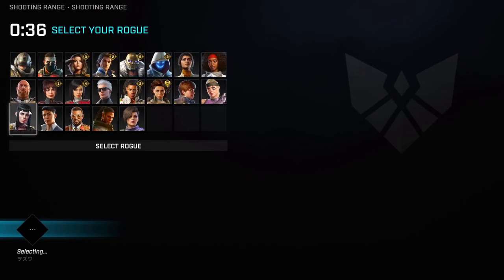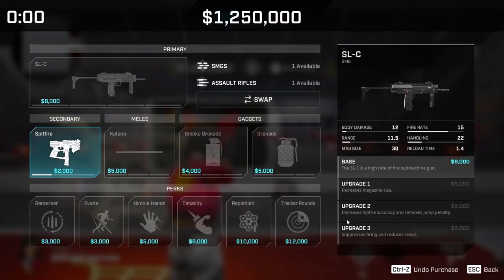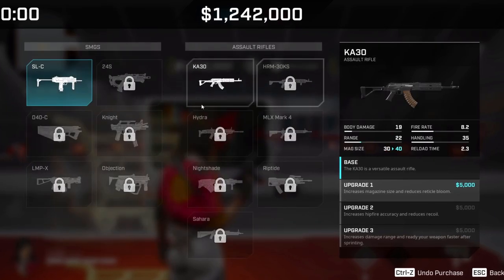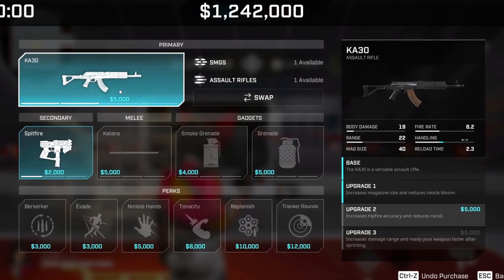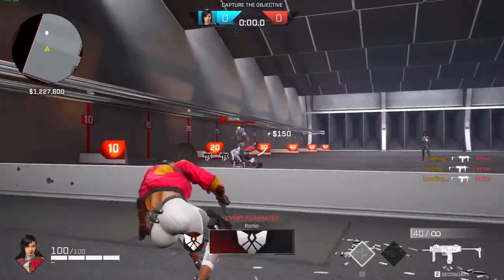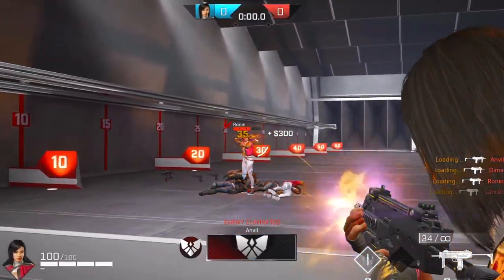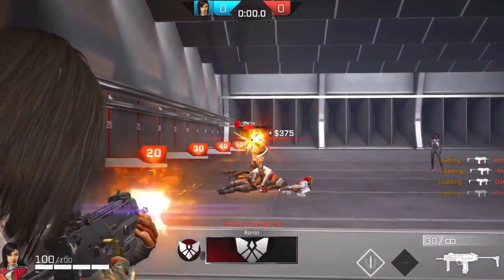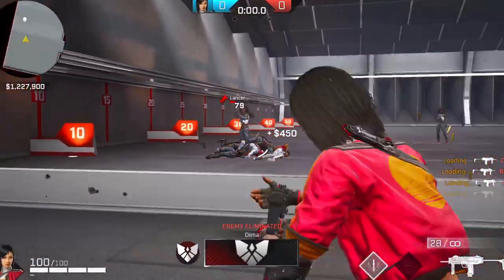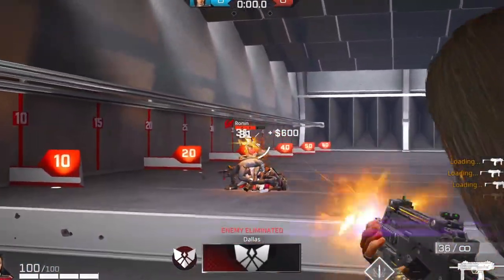To practice this, go to the shooting range, pick your main rogue — whether it's Ronin, Scorch, or whoever — pick the weapon you use the most, and start shooting the AI from 10 meters to 60 meters. Try to time when you need to stop and when to start shooting again. This is pretty useful in Strikeout, King of the Hill, and other spawn-based game modes because it gives you that fast-paced movement.